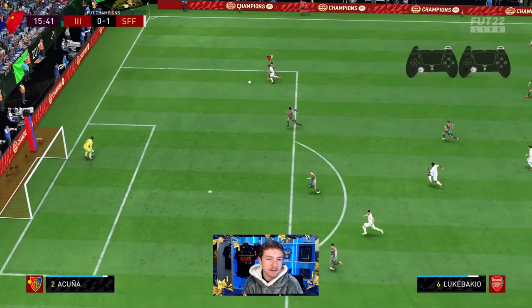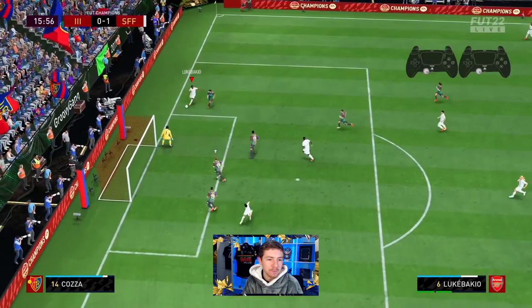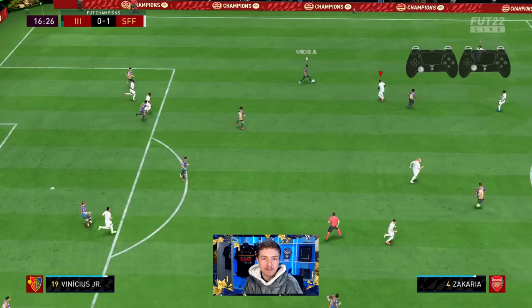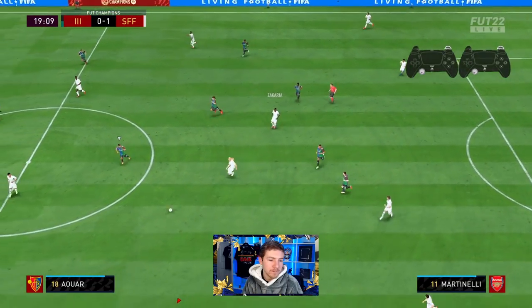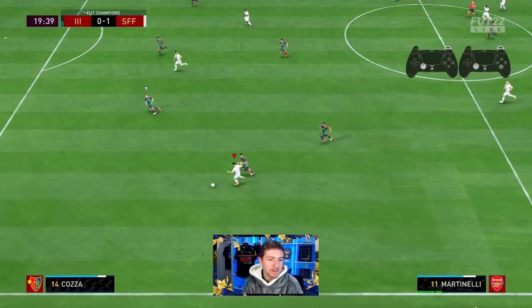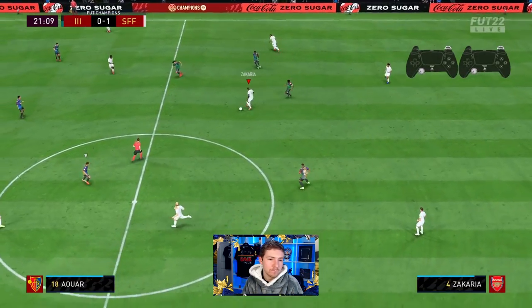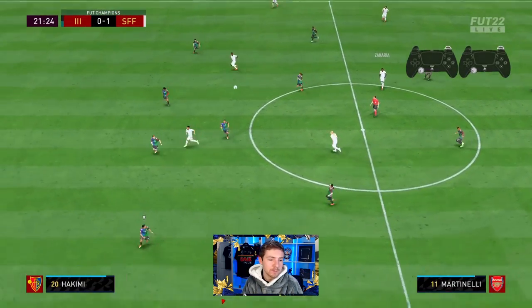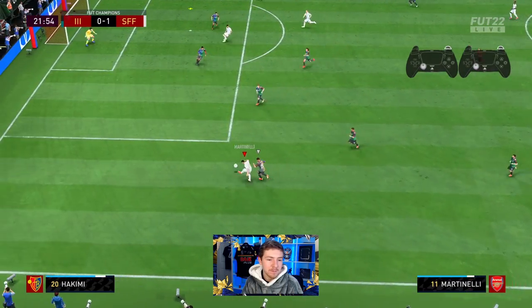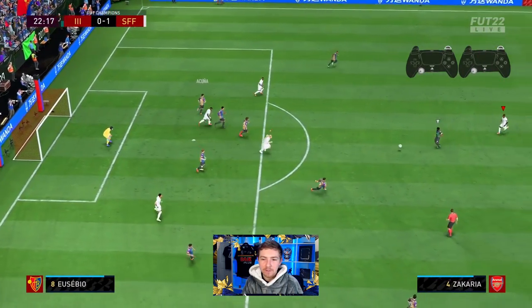Zakaria another good through ball in behind — can we get on the end of this one? Yes! They try to get across the box but sadly doesn't find Mbolo with the return. It's a break now as Zakaria spreads it wide to Martinelli who has a bit of pace on him. He switches play nicely to Martinelli, who gets past the defender but the left-footed cross into the box finds nobody home.